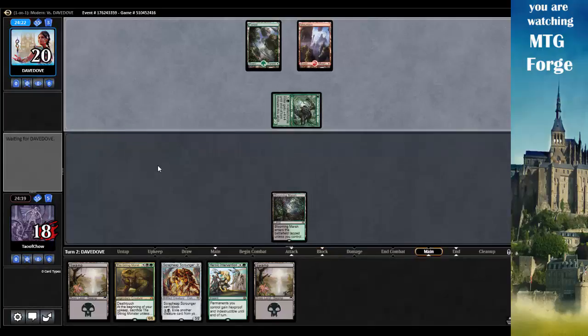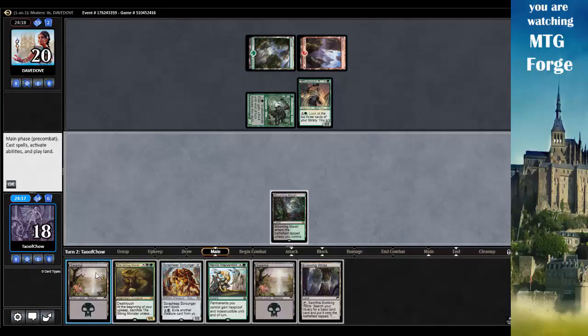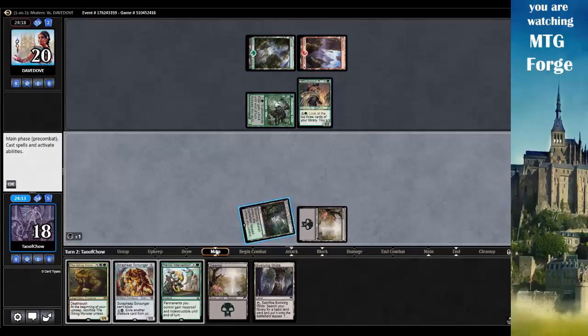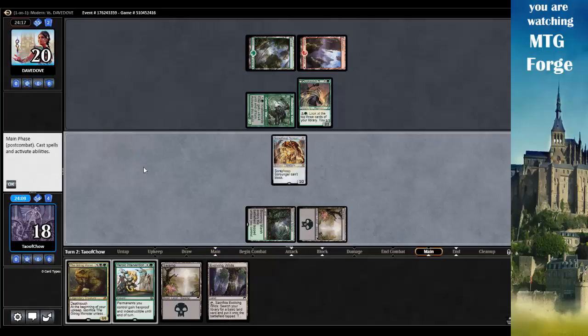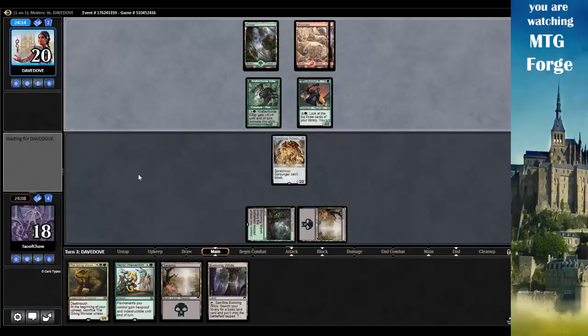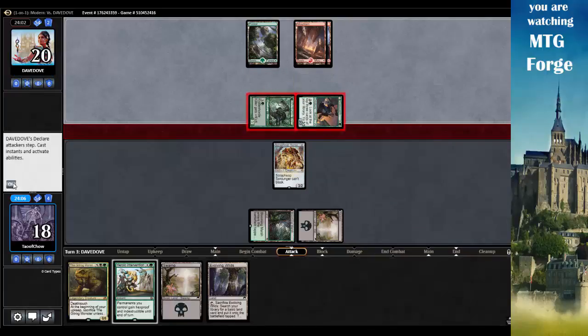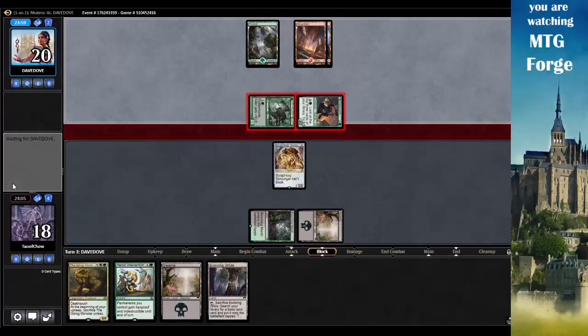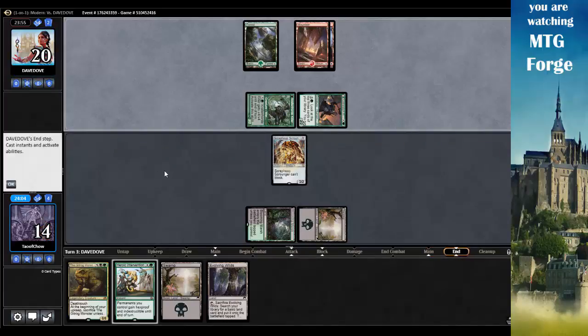He's going to get in for 2. That really hurts. Opponent plays Dustwatch Recruiter. Let's go Swamp, tap, tap for Scrap Heap Scrounger, and go. Too bad he can't block. I can technically use Heroic Intervention to kill one of my opponent's creatures. Still have to take 4 damage here.